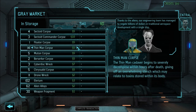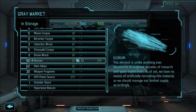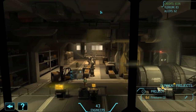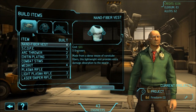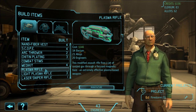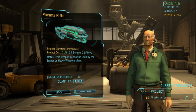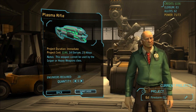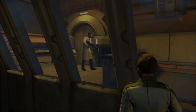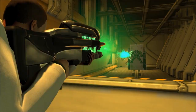Thanks to the aliens, our engineering team has managed to negate billions of dollars in traditional aerospace costs. I hate to spend the money — let's see if there's anything I can buy or sell. I think that will do — that will give me enough money to buy one more titan armor. Let's see if there's anything over here I need first. Plasma rifle. I kind of like how that plasma rifle turned out — let's go ahead and buy one. Okay, it can be used by the sniper or the heavy, so support's going to use this. Nice.